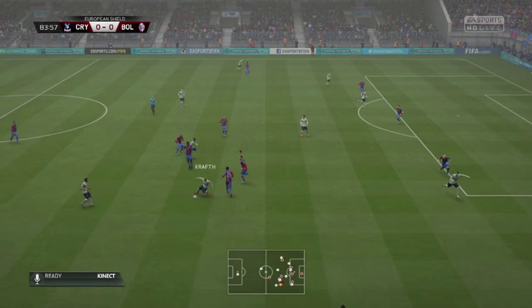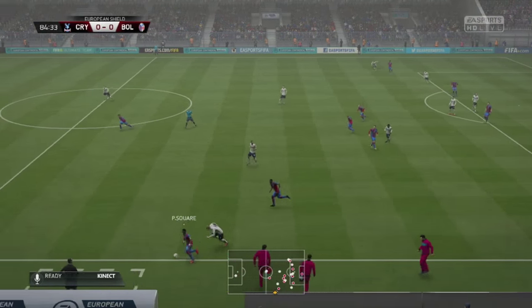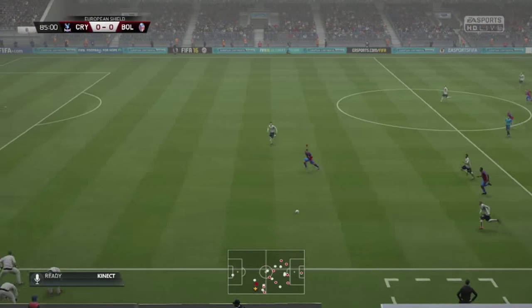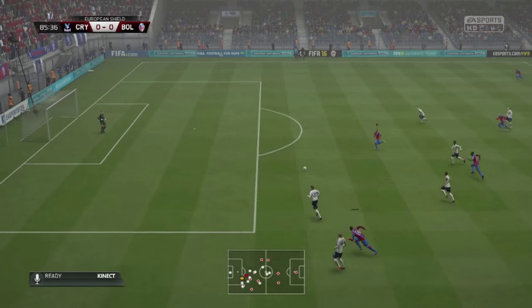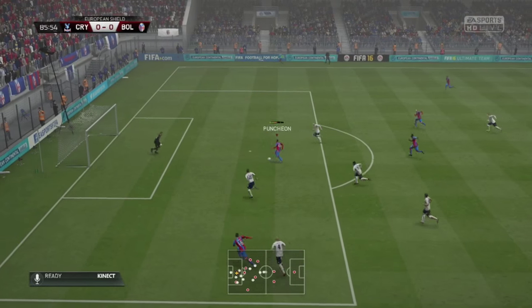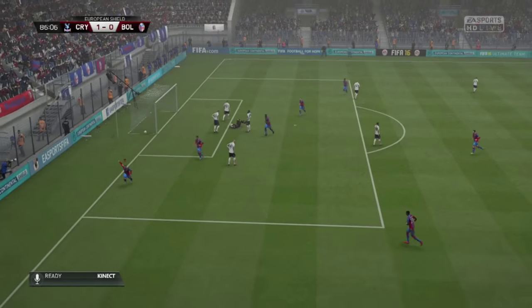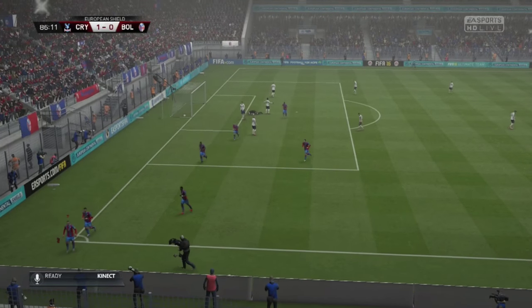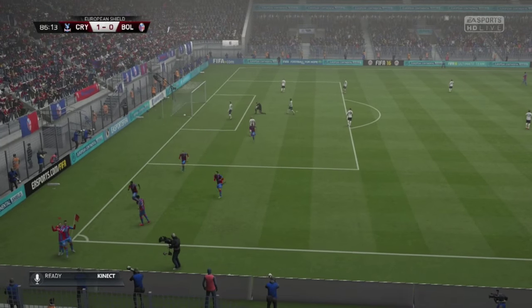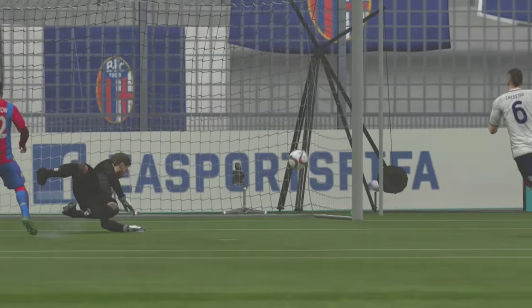Despite being on the back foot for most of this game, we continued to put a lot of pressure on Belonga in possession. It eventually paid off when Soiree won it and slid the ball into the channel. Dwight Gale gave chase, then put the ball inside for Jason Puncheon, leaving him one-on-one with the keeper. Could he finish? Absolutely. Four minutes remaining — Crystal Palace 1, Belonga nil. It looks like we're going to get our hands on silverware so early on in this career, giving us some extra transfer budget.